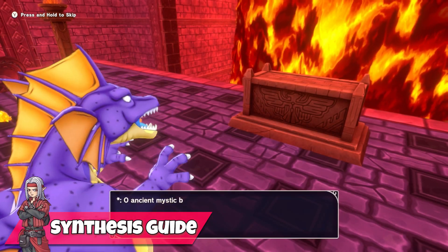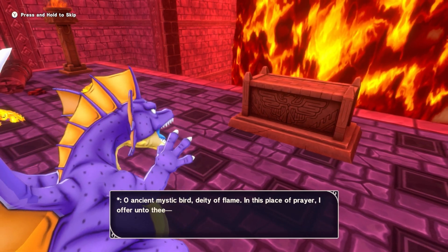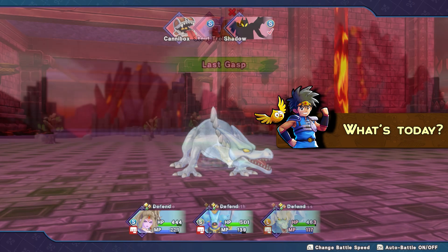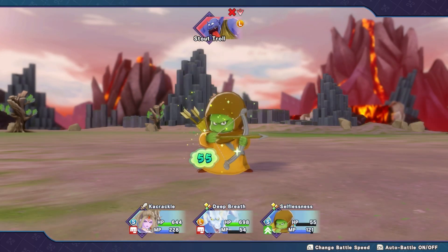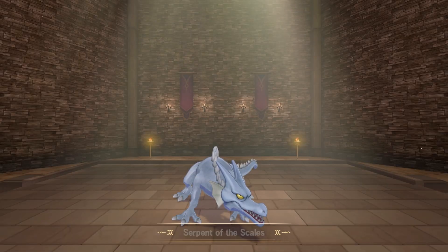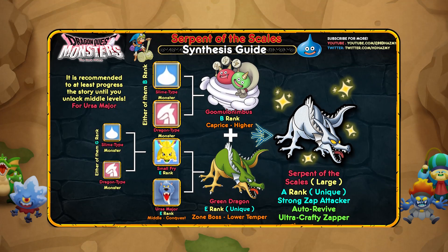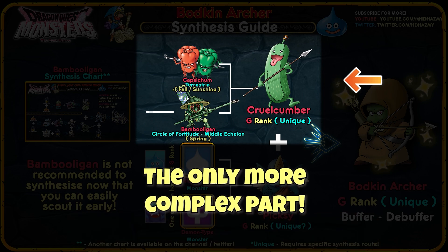Howdy everyone, hope you're having a great day. It's Haas here and I'm back once again with another advanced synthesis guide for Dragon Quest Monsters: The Dark Prince. This time I'll be introducing you all to one of the best support and damaging monsters at the same time that you can have in the game — the large-sized Serpent of the Scales. I'll go through the basic characteristics, what makes the monster worth it, along with the usual synthesis chart. If you're interested in more synthesis guides, check out the rest of the channel.